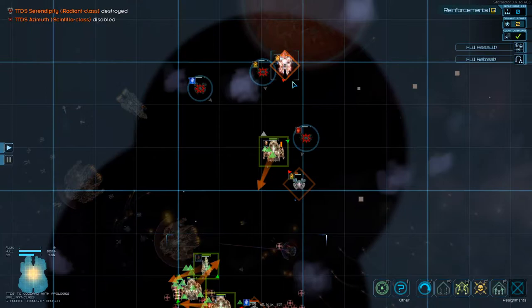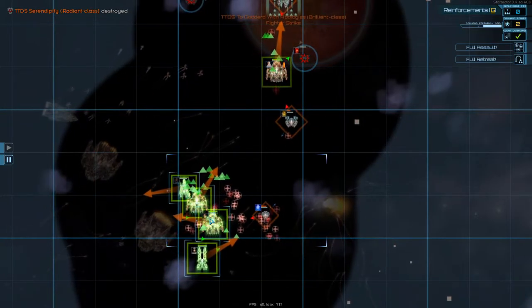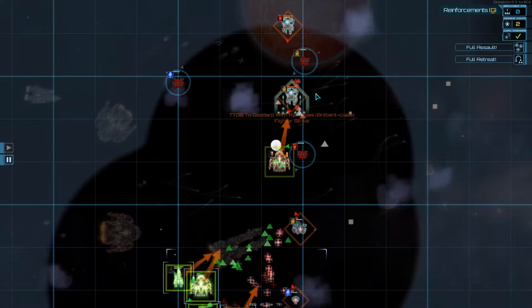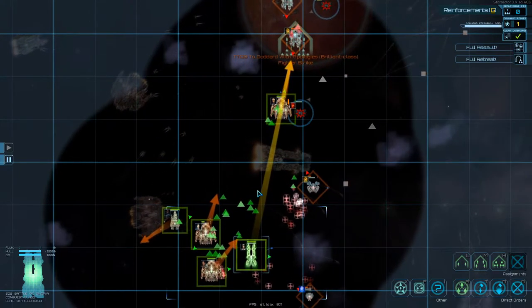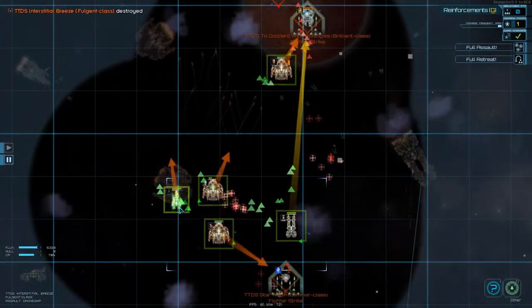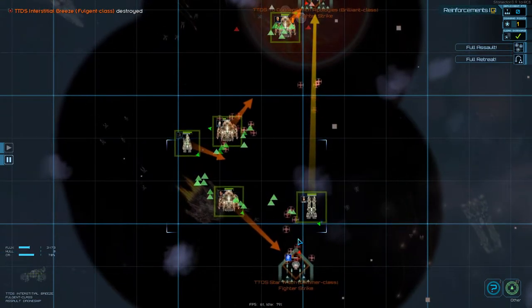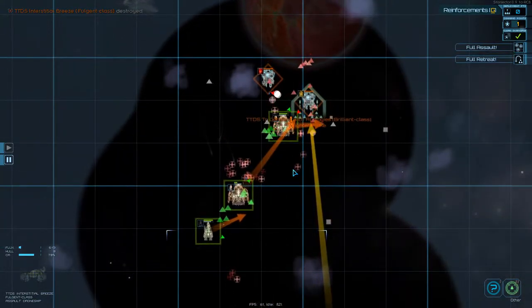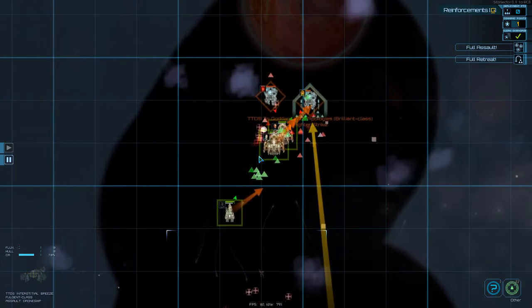Here comes another brilliant - let's strike you. That thing is going down. Come up and engage that, let's strike that. Okay, I think we're doing pretty good. We did lose an onslaught and my odyssey, but two casualties for all this so far is acceptable to me. Hopefully we'll be able to recover them.